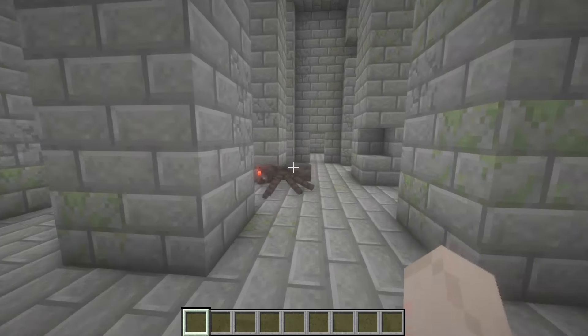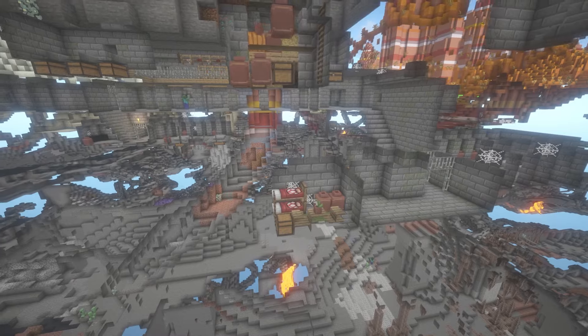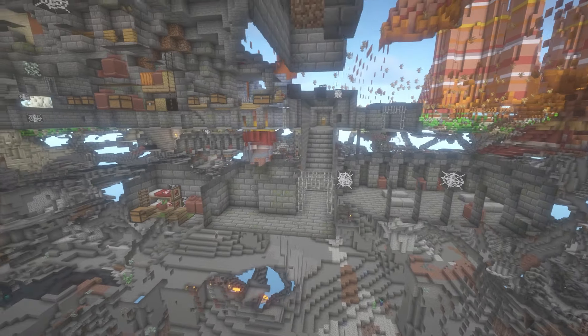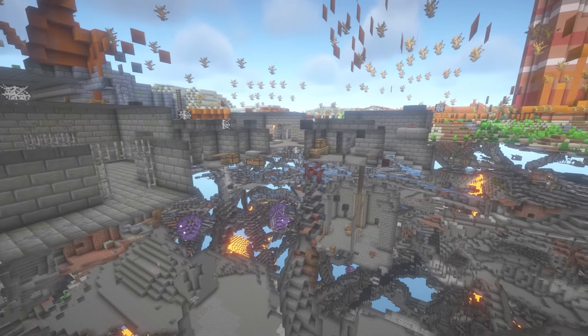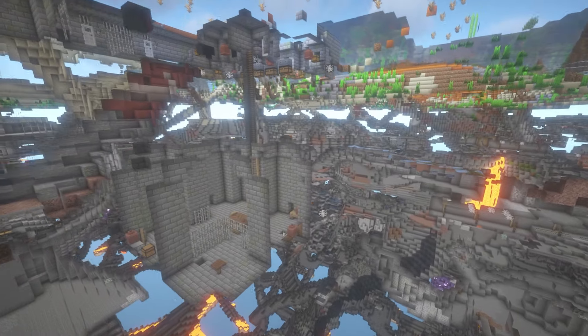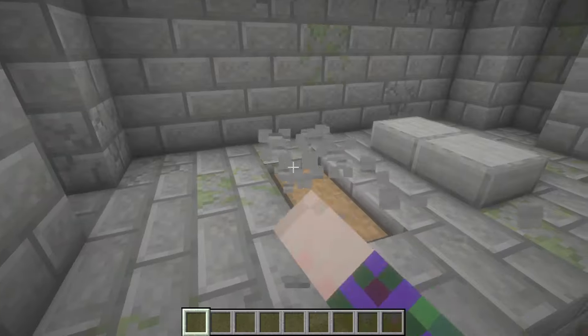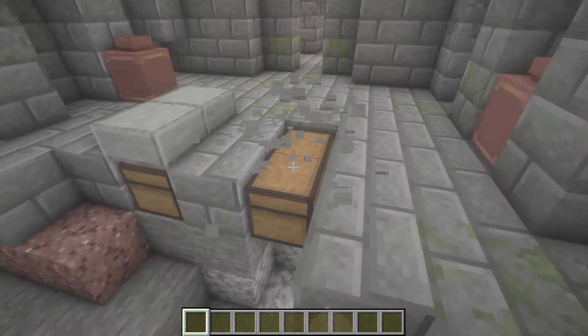This was actually a really lucky tavern because it spawned right next to a bunker, which is apparently pretty rare. The bunker is basically a glorified stronghold, and going into spectator mode you can definitely see the resemblance it has to strongholds. It does have different features and rooms that look very reminiscent of the trial chamber rooms.